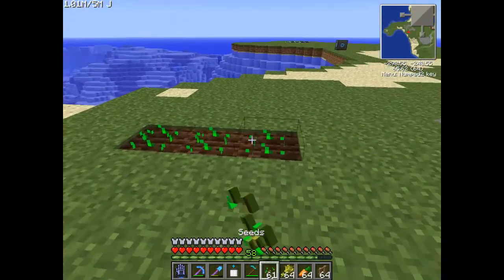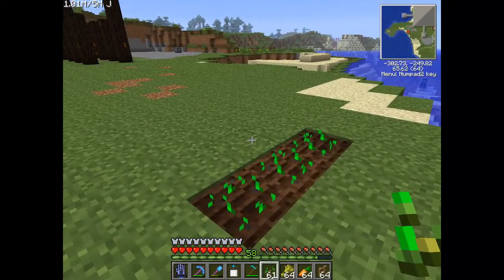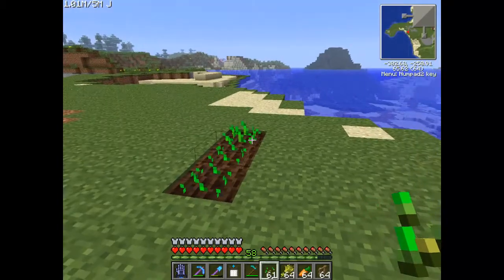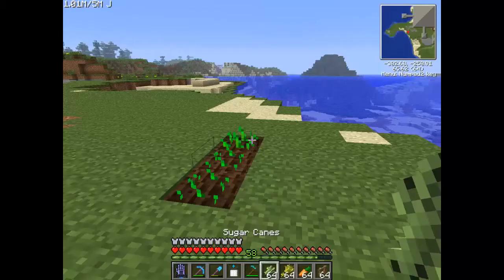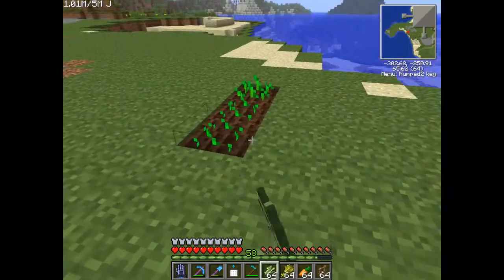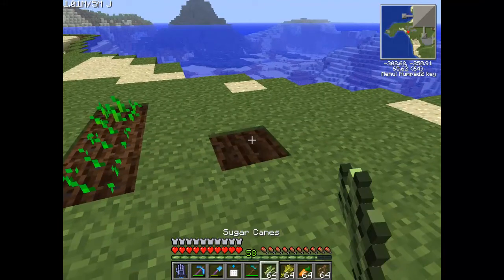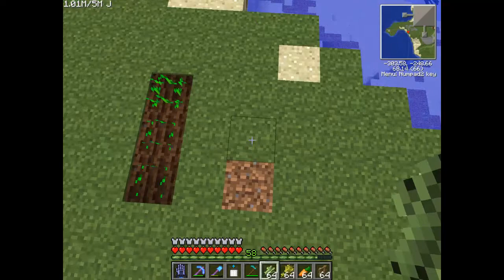There's a common misconception with seeds. For some reason people think you need water to grow them - you do not. In fact you don't need water to grow anything other than flax in Tech It Lite and sugar cane in standard Minecraft. The reason you know they'll grow without water is because if they couldn't, you would not be able to place them. And look - I've grown already.